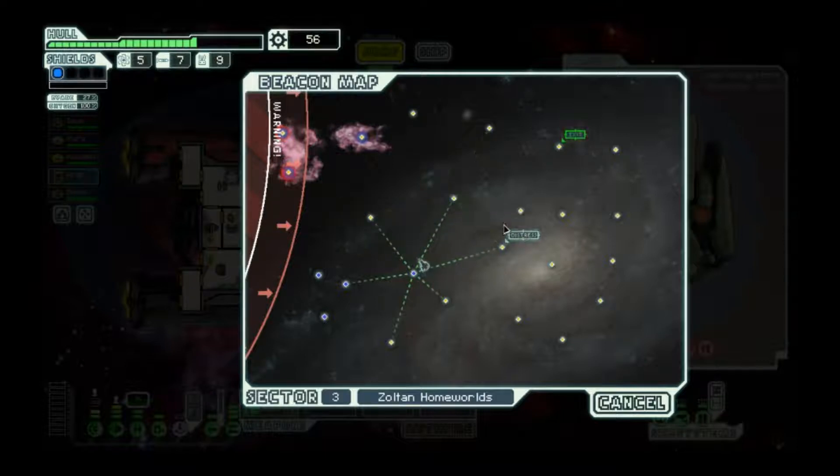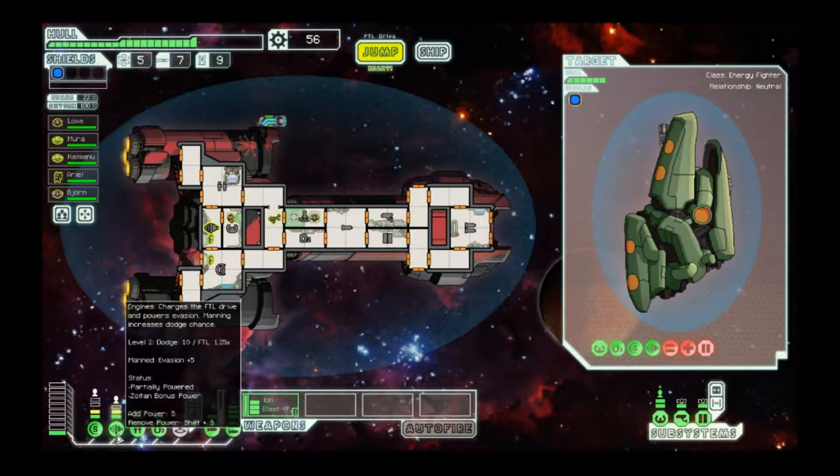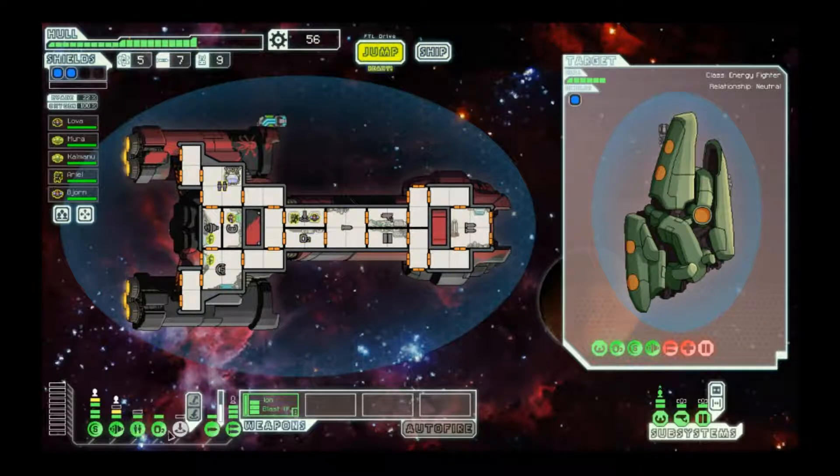That distress beacon - I'm not eager to jump to it immediately, especially since we don't really have a lot of blue options for distress events. The neutral ones without ship fighting aren't great. Since we're in the Zoltan homeworlds, we don't actually want to jump to distress beacons because they're guaranteed not to contain the first stage of the Zoltan homeworlds quest. We want to jump to as many non-distress and non-store beacons as possible.